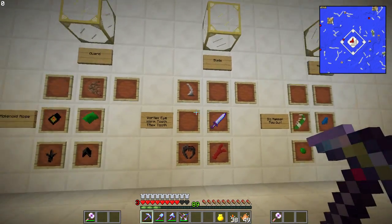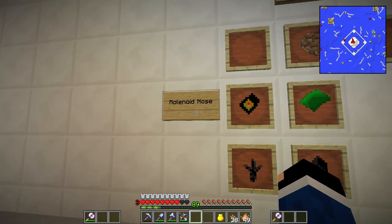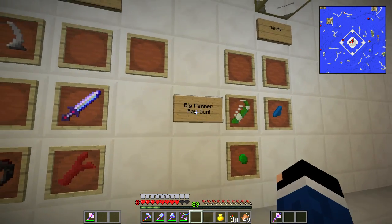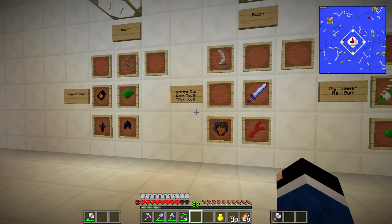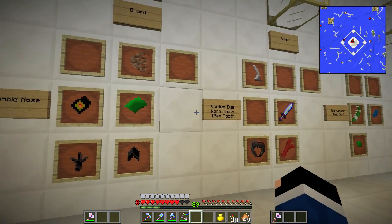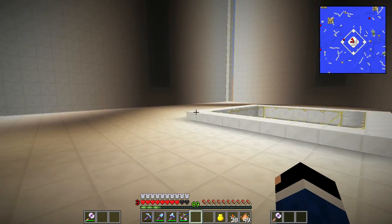I thought we'd start working on these — I don't know if we're gonna get them all today. I identified the items that are missing: we need the molinoid nose, vortex eye, worm tooth, T-rex tooth, big hammer, and ray gun. I looked up a couple of them. The big hammer I've gotten before, and I think I have one with some damage on it, so I'm not sure if that'll work. Everything else I've never gotten.